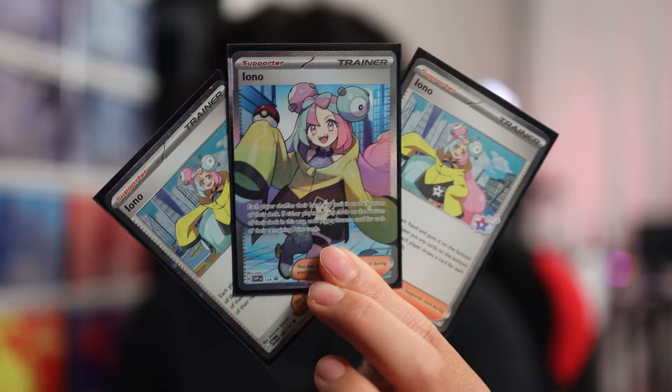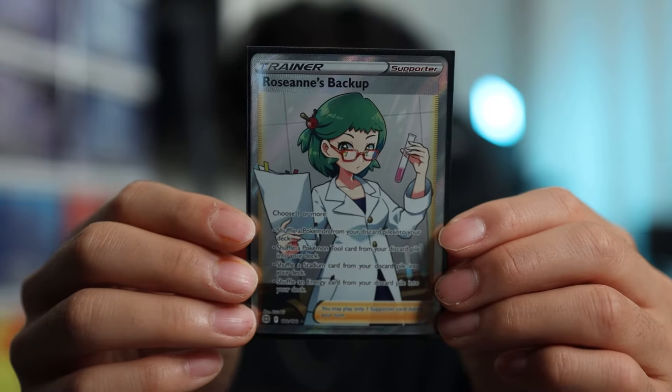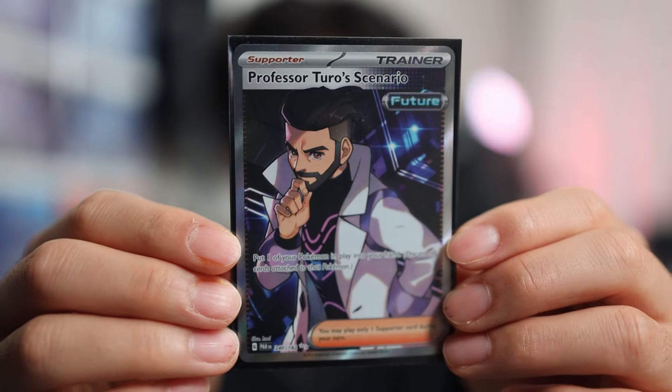For the supporters, you have 4 Arvin, 3 Iono, 1 Boss's Orders, 1 Roseanne's Backup, 1 Professor Turo's Scenario, and 1 Mela.